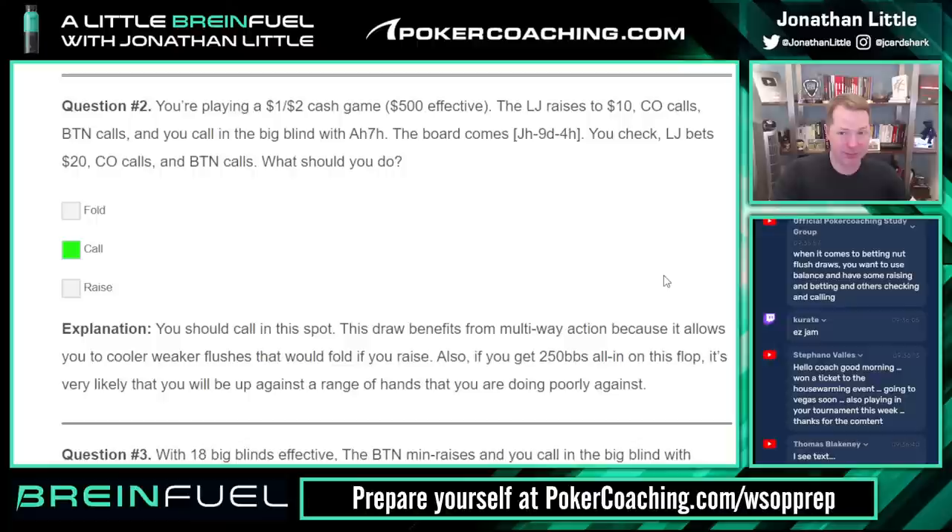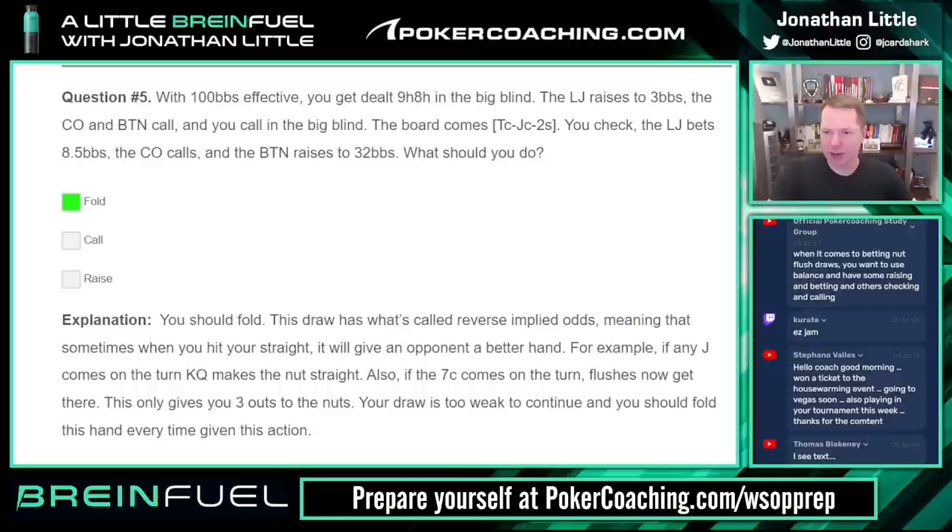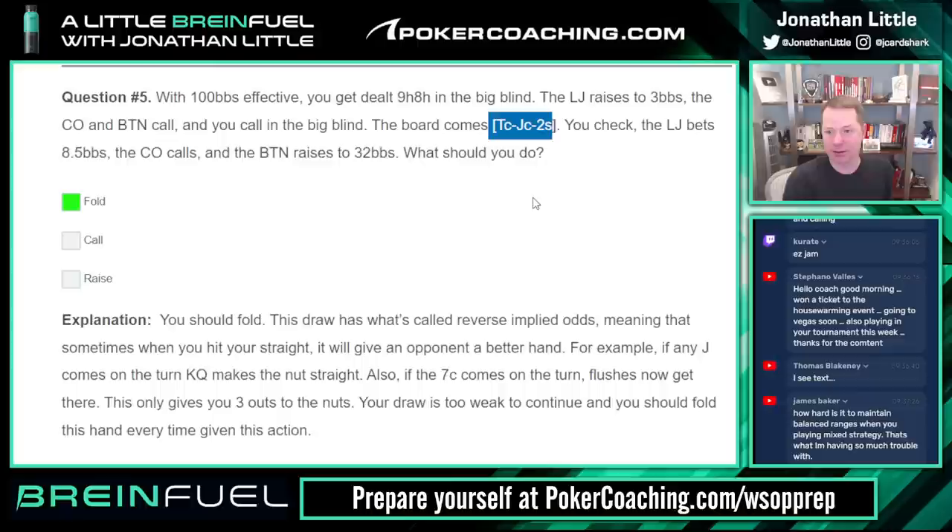The most difficult one proposed so far is the nut flush draw multiway — a lot of you got that wrong. Make sure you realize it's okay to call and just see what develops, especially when you're playing really deep. Number five: 100 blinds effective with nine-eight of hearts in the big blind, low jack raises, cutoff calls, button calls, you call, flop comes jack-ten-two. This is the one where jamming could be okay if you think the raiser's range is way too wide — containing hands that will fold to a shove. But that's not everybody.